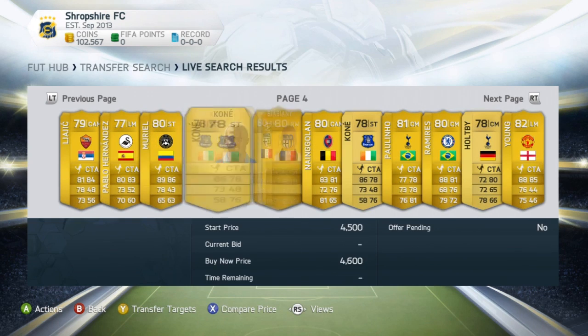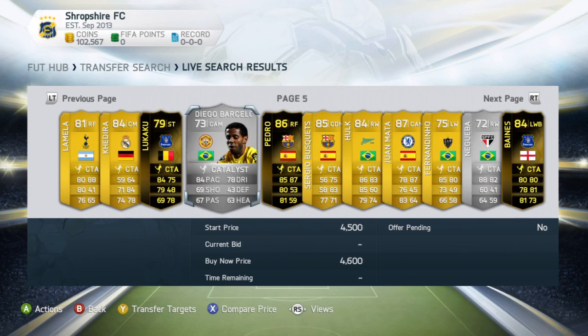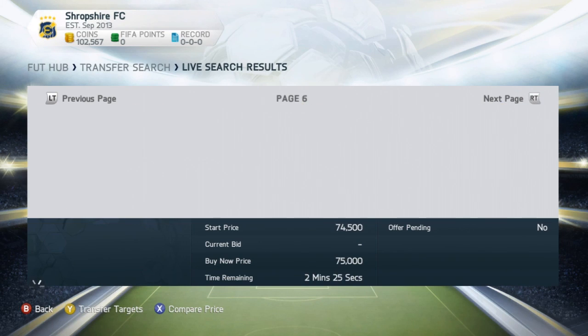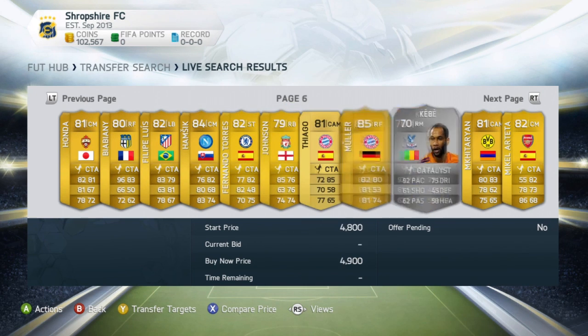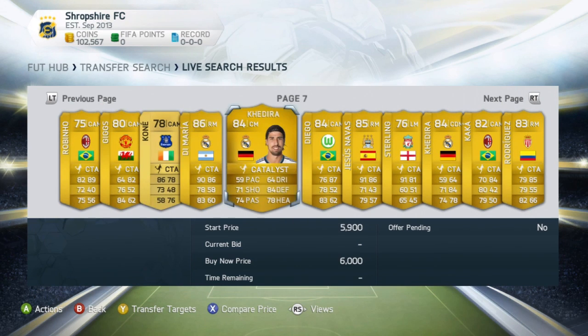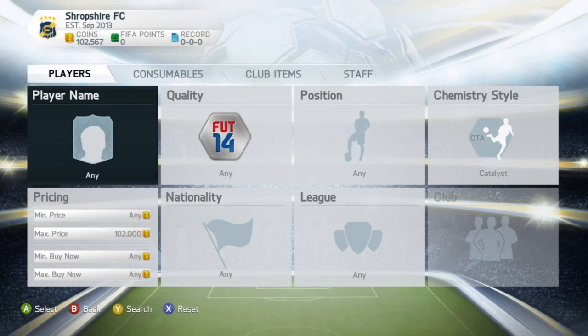As I was saying, the downsides of this method: you do have to wait sometimes, and you must constantly check the cheapest buy-it-now for that specific player with his specific chemistry card on. Although Catalyst cards go for $5k, some people put them up for only $2.2k to $3k more than the basic cheapest buy-it-now, which can be annoying for profit. Also, some people undercut you a lot with Catalysts, so you might have trouble selling. But eventually you will sell for the amount you want, or just slightly under.